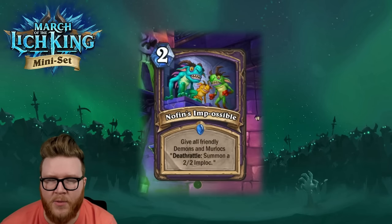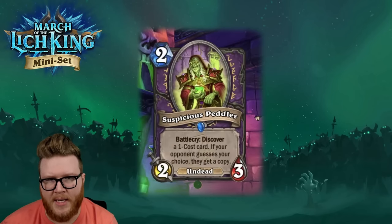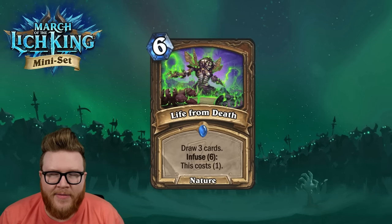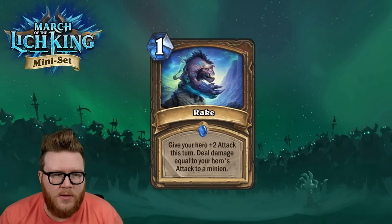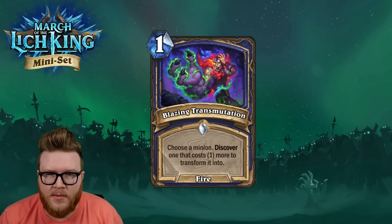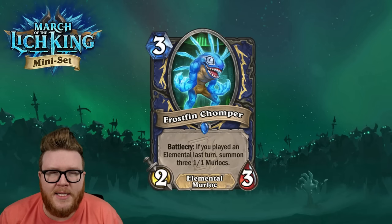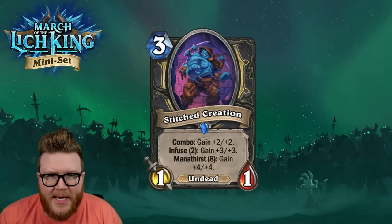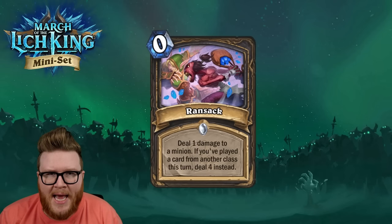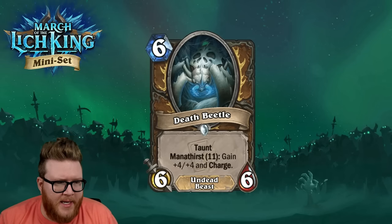Star ratings: No Fins Impossible — 4 stars. Plague Eruption — 4 stars. Suspicious Peddler — 2 stars. Death Beetle — 3 stars. Life from Death — 4 stars. Rake — 2 stars. Blazing Transmutation — 4 stars. Cold Storage — 5 stars. Frost Fin Chomper — 2 stars. Stitched Creation — 3 stars. Jolly Roger — 4 stars. Ransack — 4 stars.